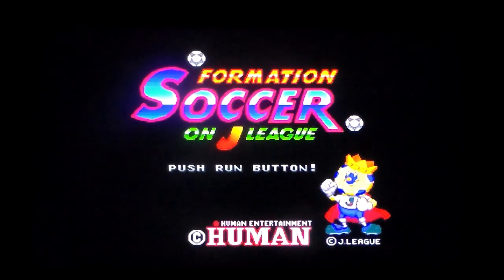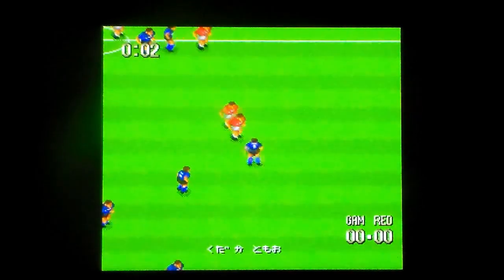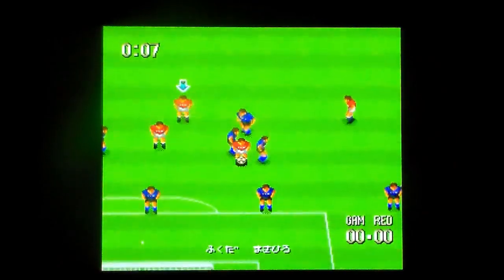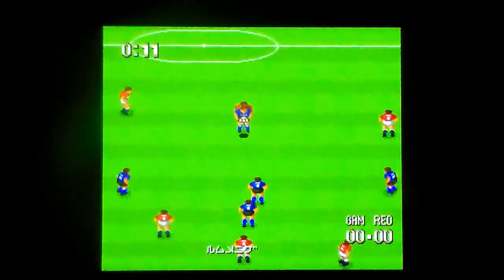So a whopping four years between titles. Its previous game was Formation Soccer Human Cup 90 — actually it was released in 1990. They obviously got the license for the J-League, and then in 1995 there was a PC Engine game called Formation Soccer Della Serie A — so that's an Italian league one.